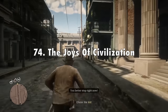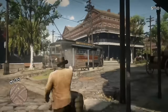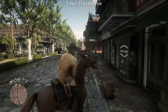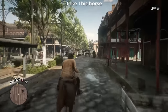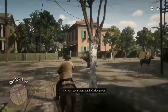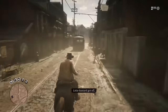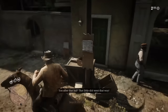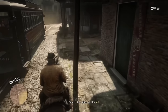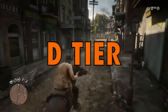In 74th place I've got The Joys of Civilization from chapter 4. This mission does a good job of illustrating who Bronte is in Saint Denis — someone you don't really want to mess with who controls everyone in the city, especially the police. But I don't like the actual mission at all. I hate running after the kids — I just feel like I can never catch these guys and they're so annoying. I know that's kind of the whole point of the mission, but I don't like playing it again and again. It is kind of fun to hate though. Definitely a D tier mission.